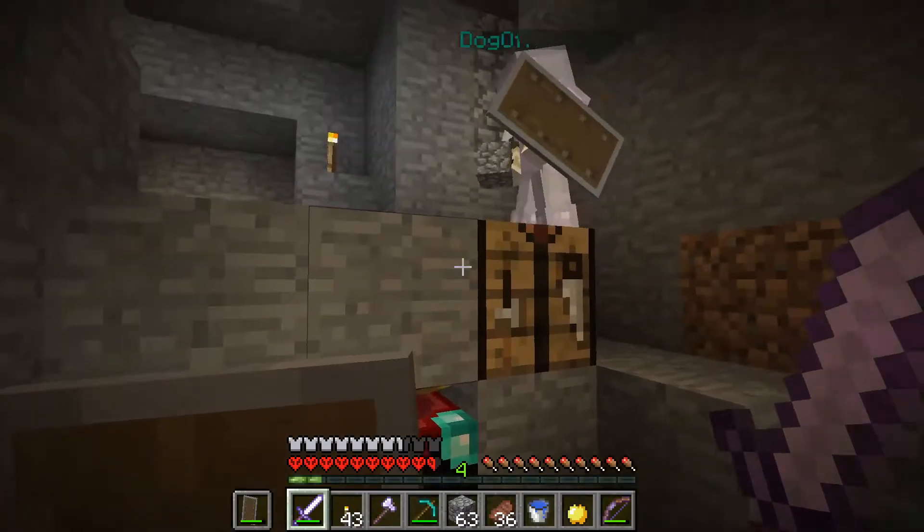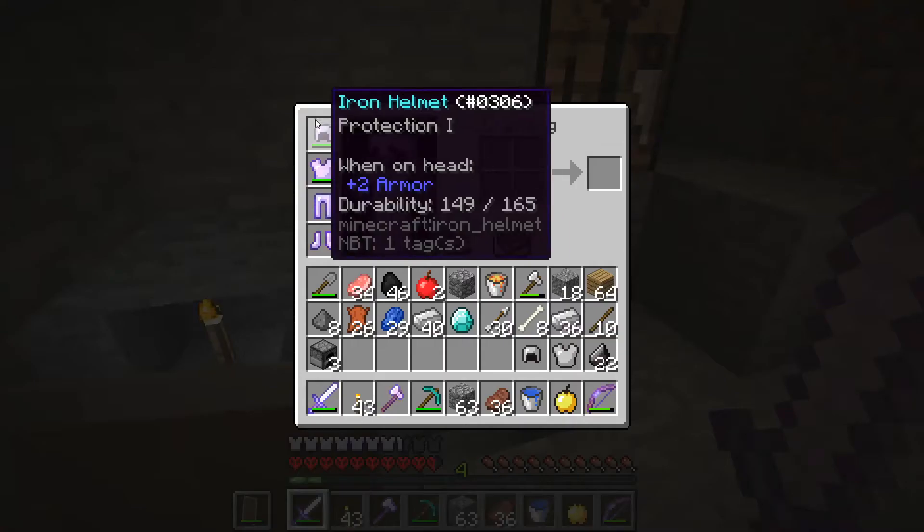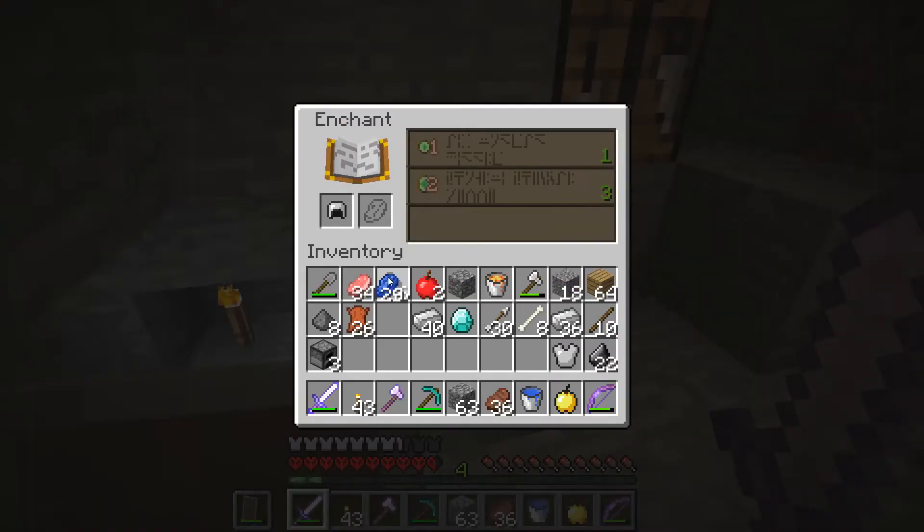I'm better at range, but it's always good to have a really strong melee attack in case they get close. Where are you? I'm coming — just watch out for the witch. Yeah, we do hear a witch. Don't leave the witch near the enchanting table. I just got five more levels. Now I hear her.